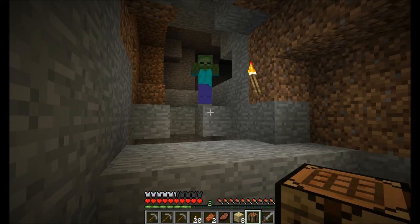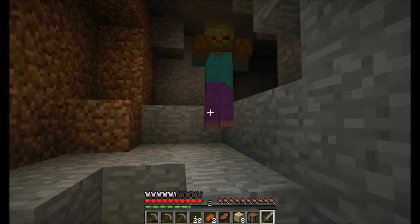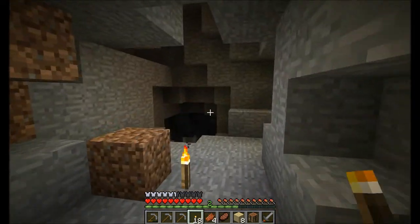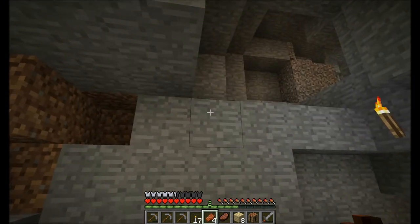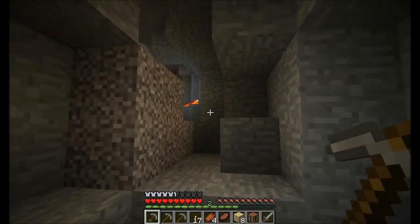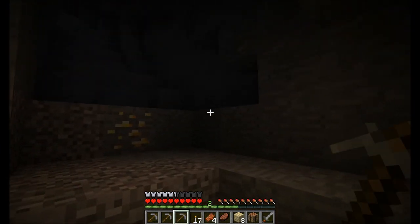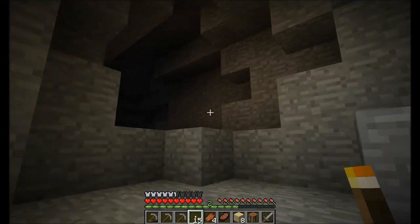One of the things I need to do is start getting resources, because that house up top is actually just a temporary place. I got an iron ingot. I want to go find a place to actually build a real house — this is just a temporary mine. Lava. And more gold. Gold is definitely nice. Iron is always nice. But what I want are diamonds, and I'm heading the wrong way for that.